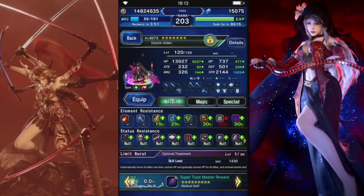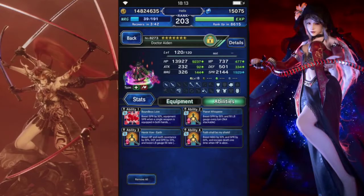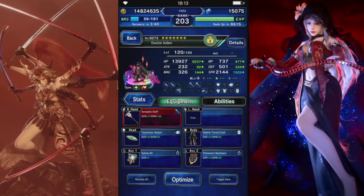And for a healer we're just going to use Dr. Aiden. Status resist, high spirit, decent amount of health. Gave him a Safety Bit, and he's got a tiny bit of limit fill.